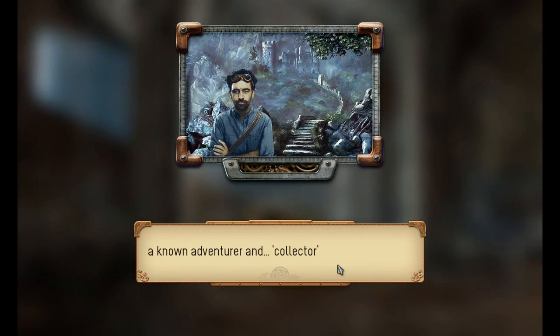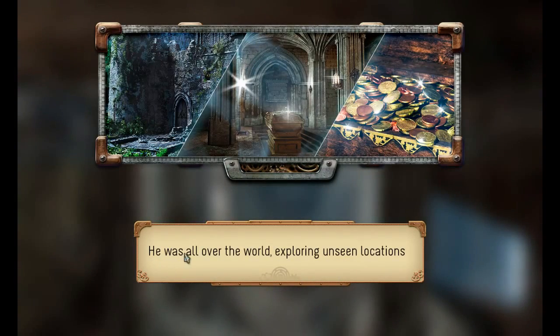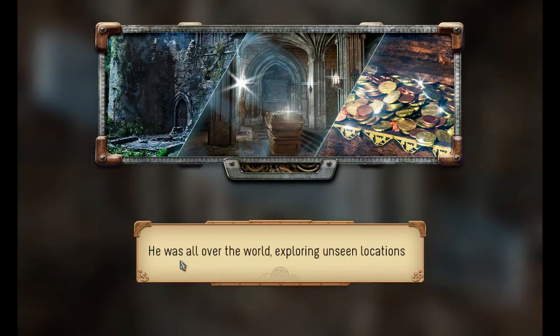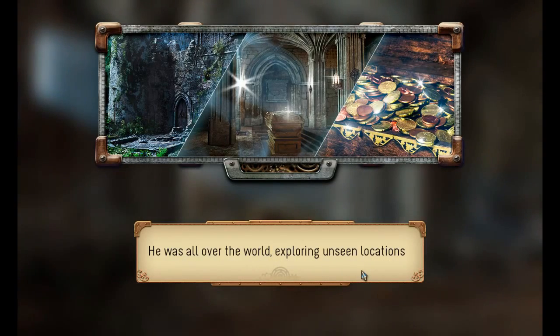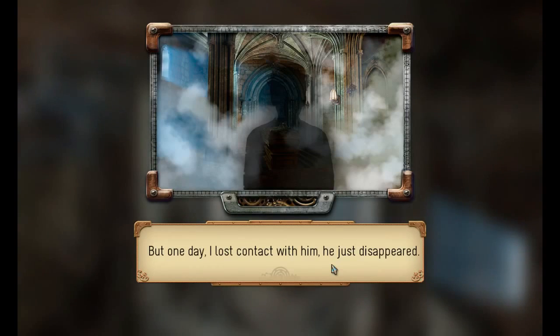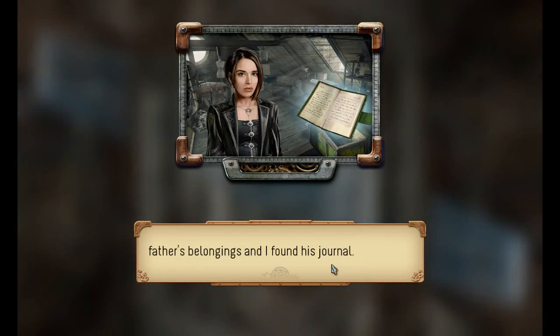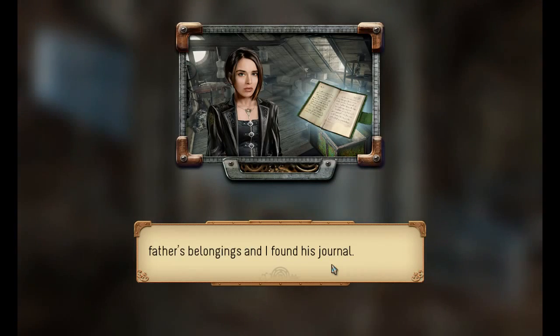Also, why are these sentences so short? He was all over the world, exploring unseen... he has been all over the world. Finding many precious items. God, this is going to be painful.